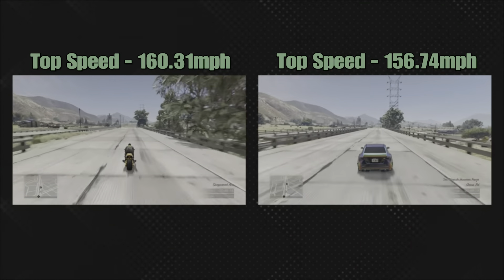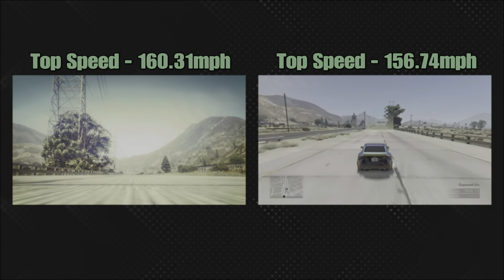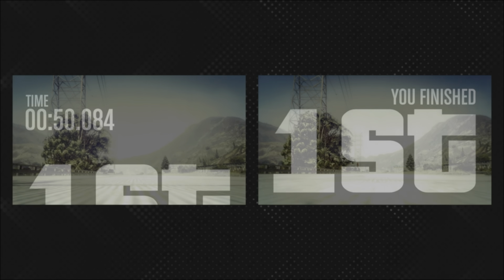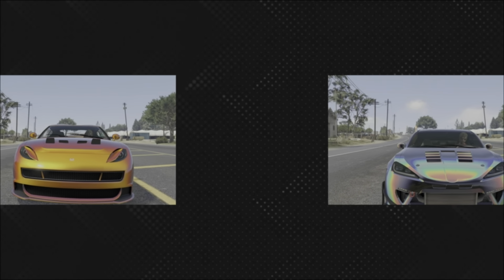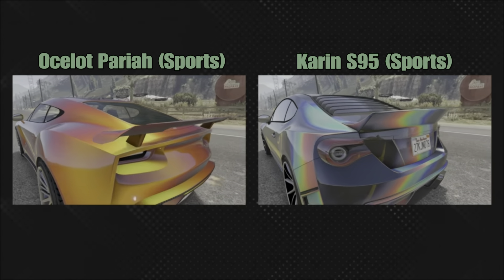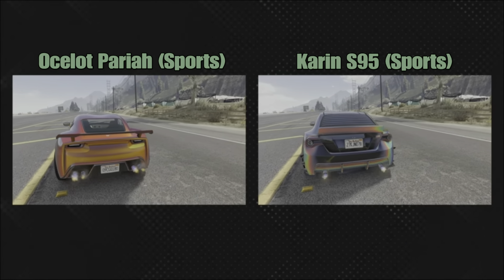The top speed of the sports class Karim S95 is 156.74 miles per hour — so it's only just behind, just over a second and a half in a two-mile point-to-point strip.